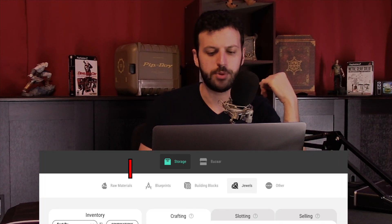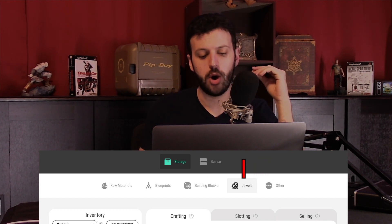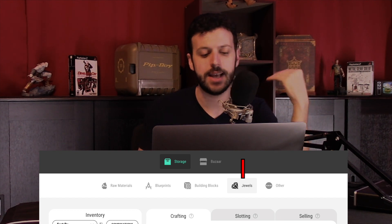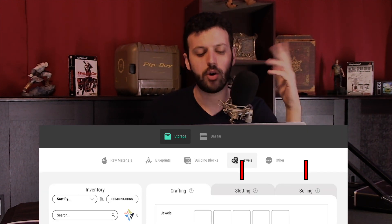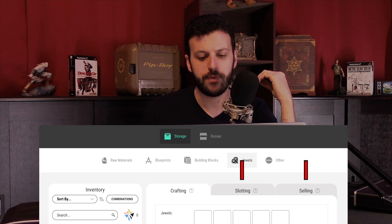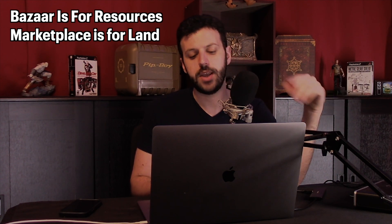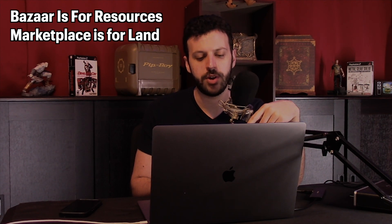There will be a lot of stuff in resources — raw materials, blueprints, building blocks — but right now you're really just getting jewels. As those other things get rolled out I'll explain more. Slotting and selling — don't worry about that right now. You can hop over to the Bazaar, which is where you can buy and sell jewels. The Marketplace is for land; the Bazaar is for resources.